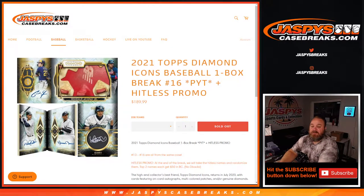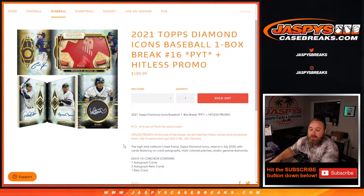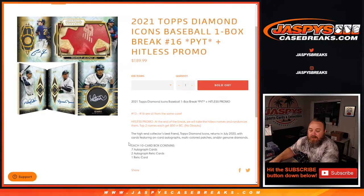Hi everyone, Sean with JaspysCaseBreaks.com here doing the last box of a case of Diamond Icons in a one-box break. 2021 Topps Diamond Icons Baseball one-box break. Pick a team number 16 with our hit list promo. High-end collector's best friend, lots of nice stuff in here. Let's see what we can find in this case.